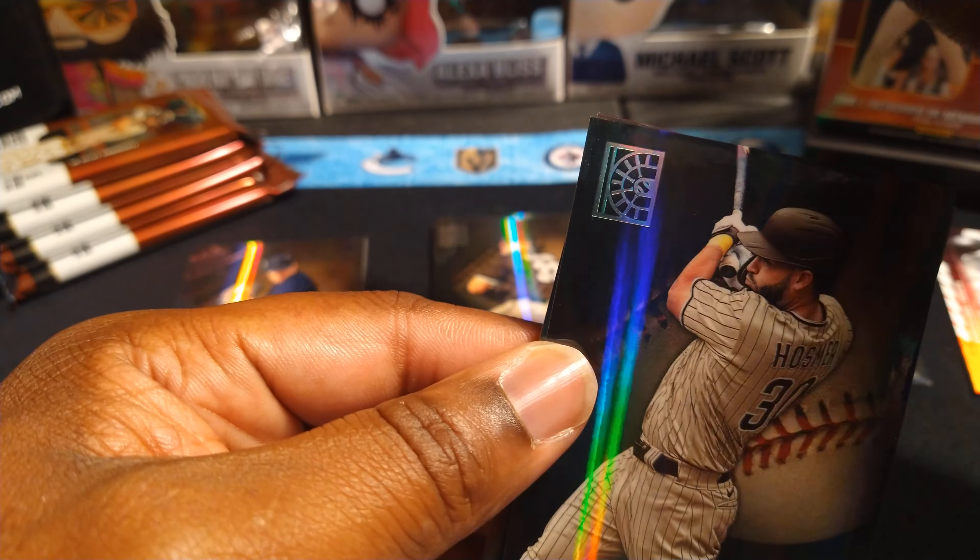Alright, last pack before the hit. We got Trea Turner, Fernando Tatis, a rookie of Juan Yepes, and a blue Jeremy Peña — there we go! That's the guy everybody was waiting to pull after they won the World Series, so that's a good one — a blue parallel rookie of Jeremy Peña, awesome. And a New Age Seiya Suzuki insert.